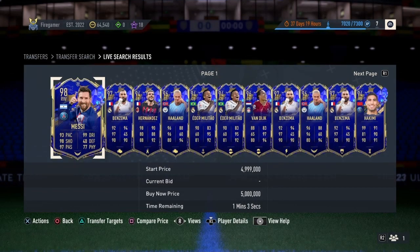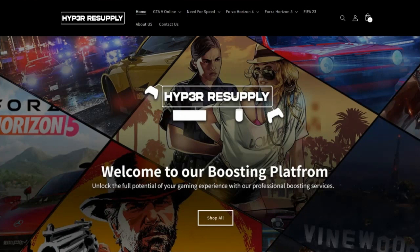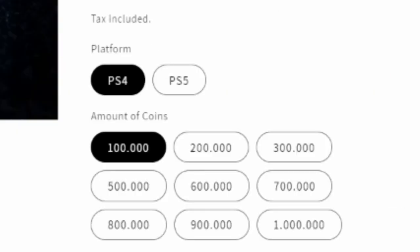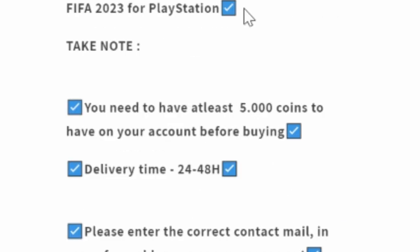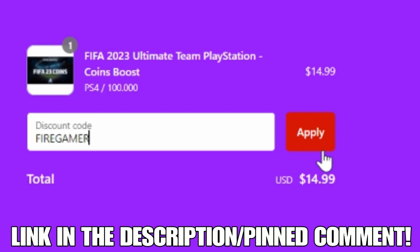Before we continue, if you guys don't have enough coins to buy whatever you want, whether it's players or packs, then make sure to check out Hyper Resupply. Hyper Resupply offers cheap, fast and reliable FIFA 23 coins boosting services on all platforms, with packages ranging from 100,000 to 1,000,000 coins. They also have support available — you can join their Discord server. You will need at least 5,000 coins to purchase the coins boost. Click buy it now and use code Firegamer for 10% off. The link is in the description and at the pinned comment below.